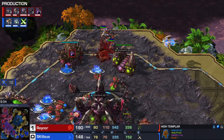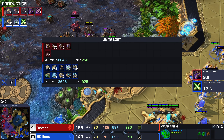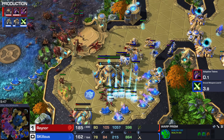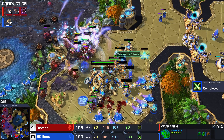Here we go — Zealot there, Prism up in the top. Ten probes going down — we did a bit of damage there, which is nice. A Spine Crawler pulling him home — we need these gases, we need this base. We can't lose control of this area, but it's a choke point. How do we break this? If we had a few Disruptors we could. Without Disruptors, this is very difficult.